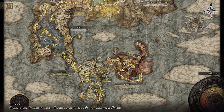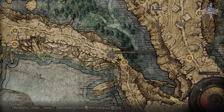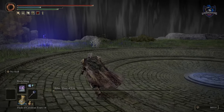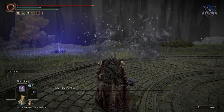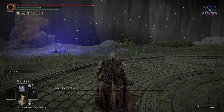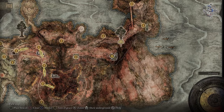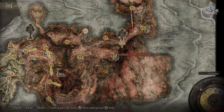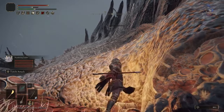Flame of the Fell God is found by defeating Adan, Thief of Fire, in the Malefactor's Evergaol. Greyoll's Roar — defeat the Greyoll Dragon outside Fort Faroth in Caelid, then travel to the Cathedral of Dragon Communion, also in Caelid, and purchase it with three dragon hearts.